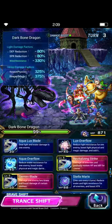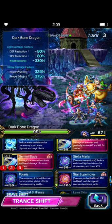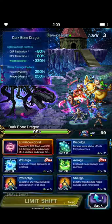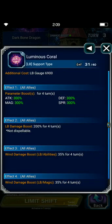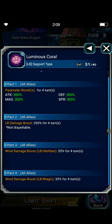Crystal trinity, gemini blade, Prosa Elena starlight, Elena LB — as you can see: 300% stat buffs, LB damage 200%, wind amp applied at 35%.